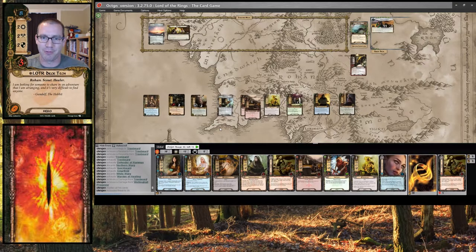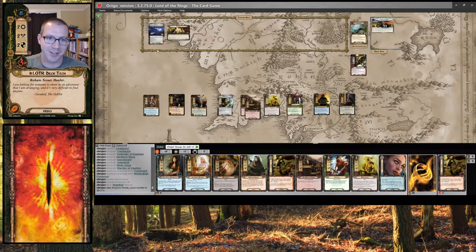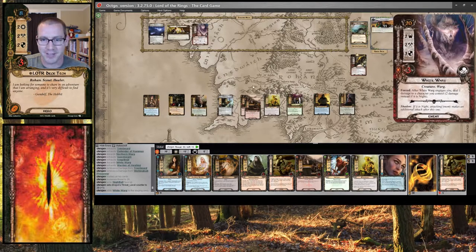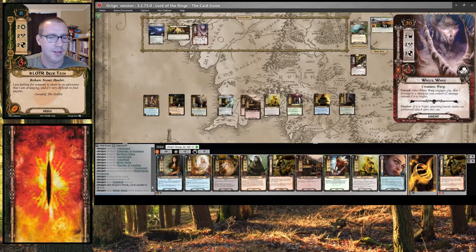We refresh — flip over to Nighttime — raises my threat to 39 and reveals another White Warg. That's actually okay. The 2 damage is not so bad since I can put it on Ents and heal them easily. And it's only 2 threat and 2 attack.